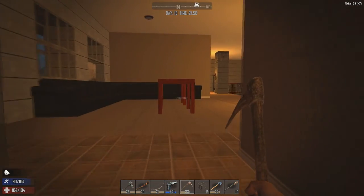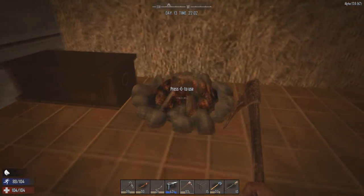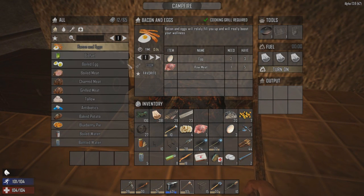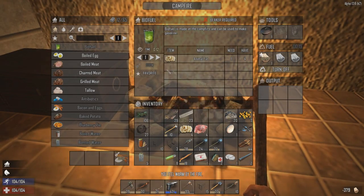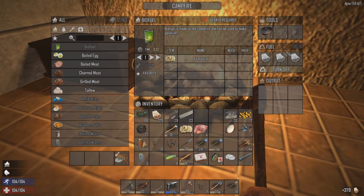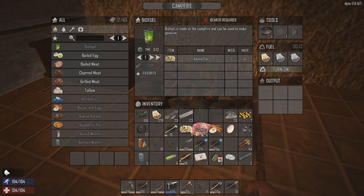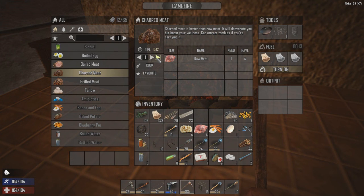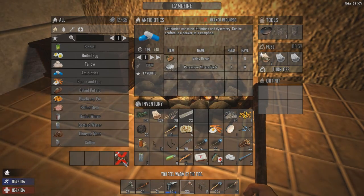Let's get in the room. If we go here, we want bacon and eggs - I can only make one batch. Okay, we can eat that. Now we want just regular charred meat. It's gonna take 44 seconds - alright, we got enough in there. Alright, we're ready for food already.